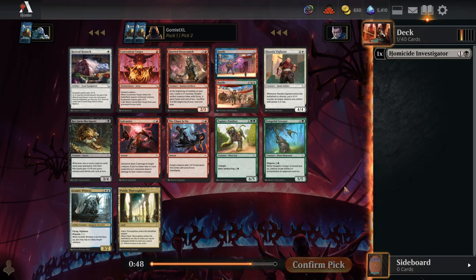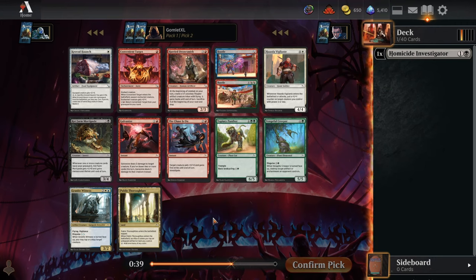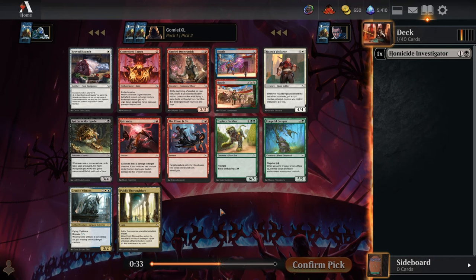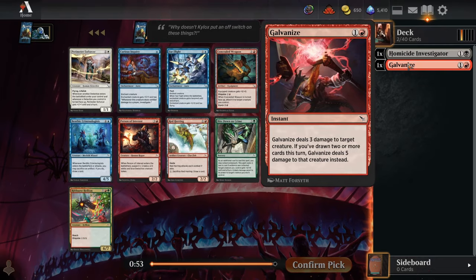For pick two we don't see anything super powerful here. There is one really efficient removal spell if we want to take Galvanize and head into Rakdos for now, but we could also just take some fixing like Thoroughfare or Topiary Panther. I'll just stick with the raw power level here for now — grab that Galvanize. Excellent cheap removal.